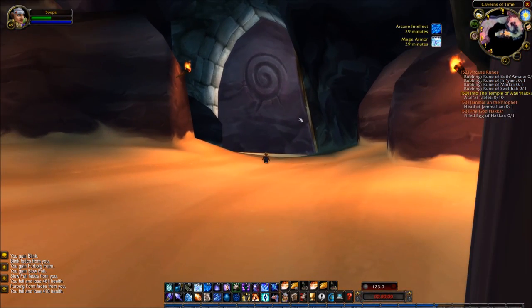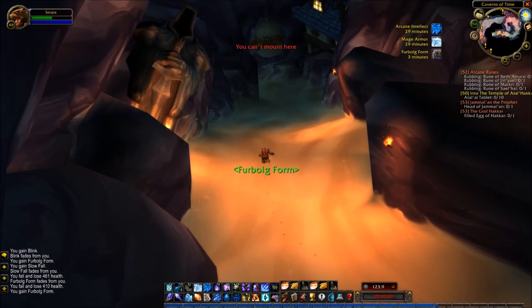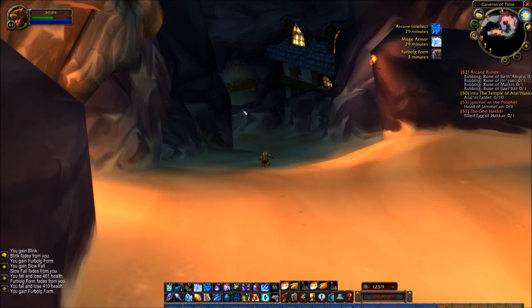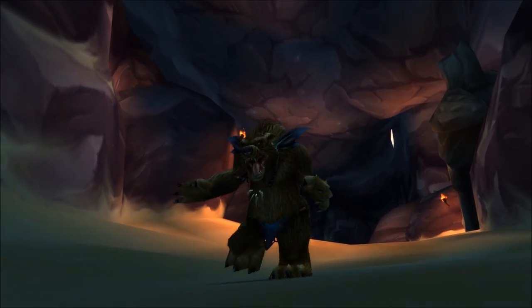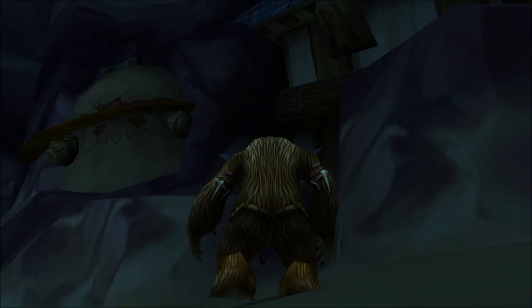This big stone structure on the screen is the back side of basically the door that blocks the Caverns of Time. But once you're here, now we're inside — you can see on the mini-map on the top right: Caverns of Time. This is maybe the coolest area in vanilla World of Warcraft.